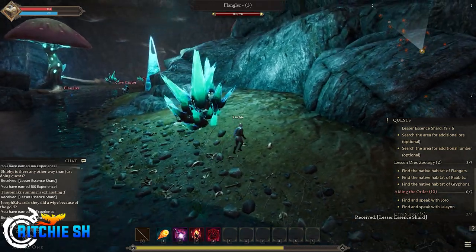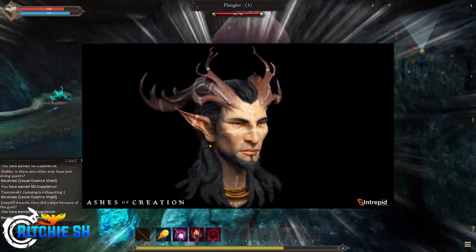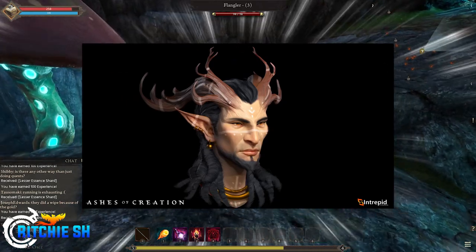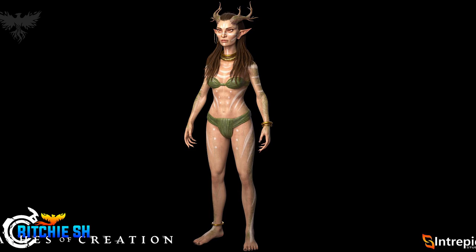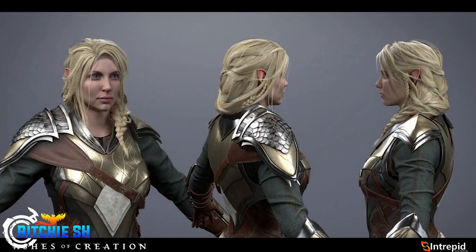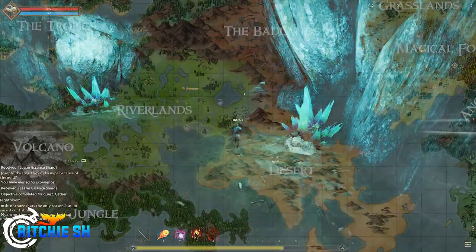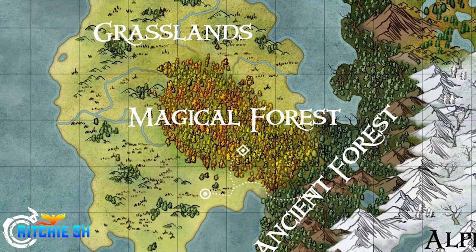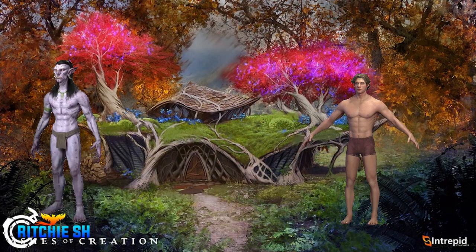Yesterday Steven took to Twitter to give us our first glimpse at the in-game model for the Pyre Elves. We have seen the concept art before in live streams, but this is the first time we were actually seeing a rendered model of this race. When you think elf, this isn't what first comes to mind, but it's about time developers were brave enough to mix up the traditional elf feel. We still get the classic look with the Empyrean Elves, so it's kind of a best of both worlds. The Pyre Elves are one of the two elven races in Ashes of Creation, believed to reside in the magical forest of Vera in the eastern continent, making their homes out of trees filled with bright colors. I'm glad we finally get to see these guys join the Vek and the Kaelar as ready-to-go races in Alpha 2.